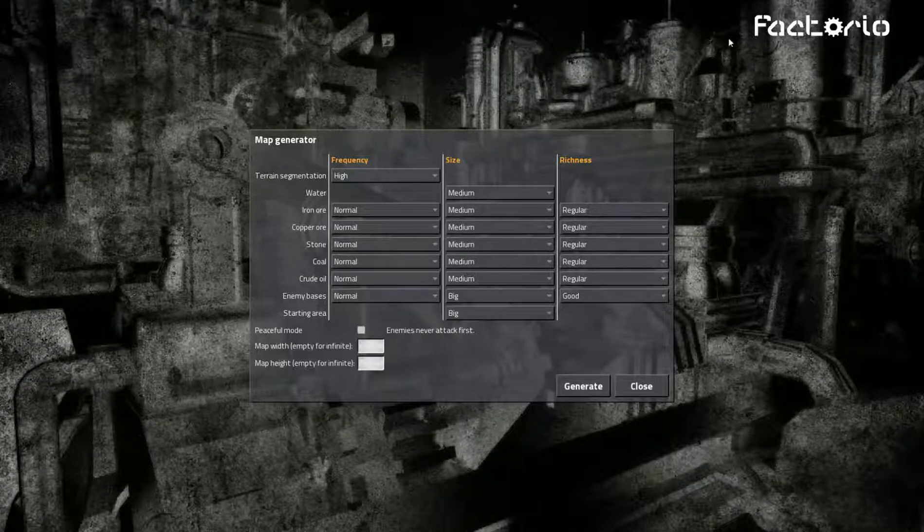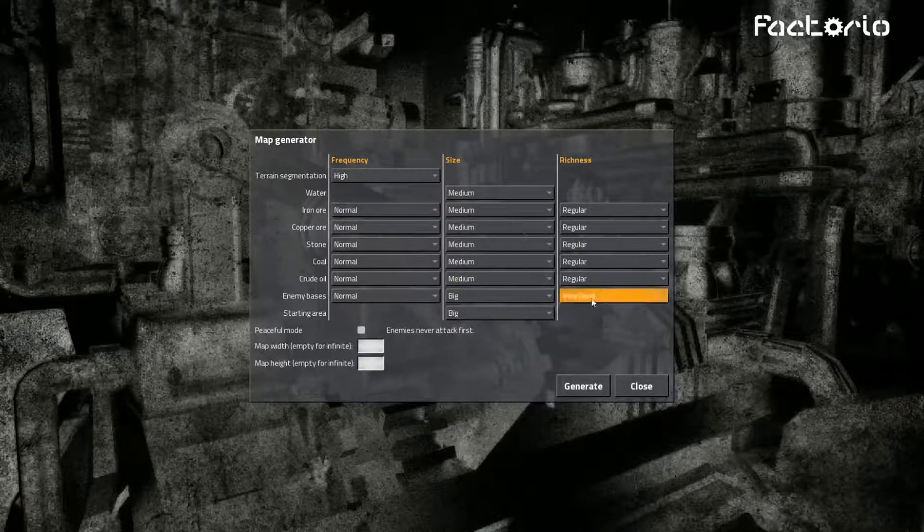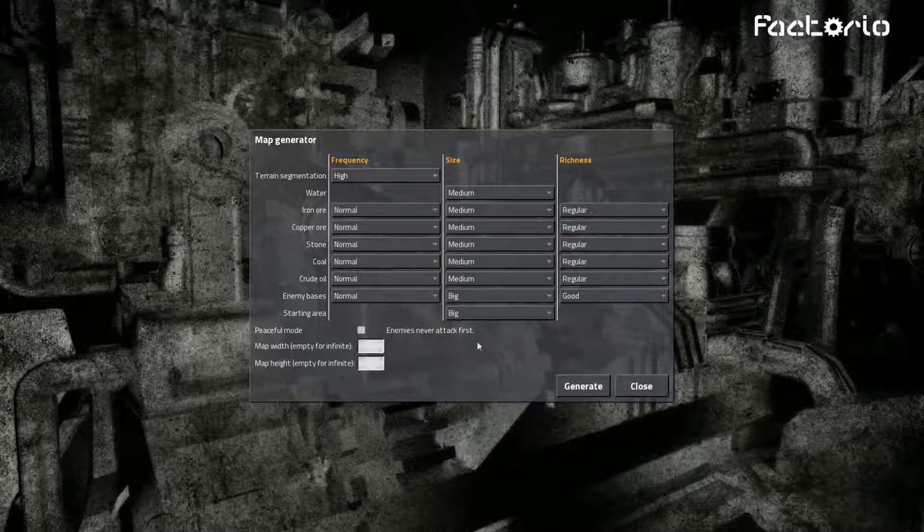Hey, this is Firestarter and welcome to another let's play series of Factorio. I obviously could not finish my last game because things got out of hand — I had set frequency at very high, size very big, and richness very good on enemy bases. Performance was terrible. I've done some testing and found that keeping frequency at normal, size at big, richness at good, and starting area at big or very big avoids those performance issues. My thinking is that if enemy bases aren't spawning near my base, they're not rendering. So I'm going to make the starting area big — let's go ahead and start the game.